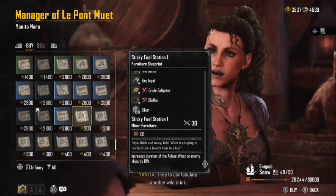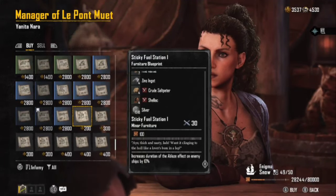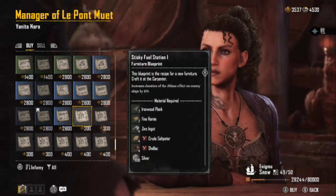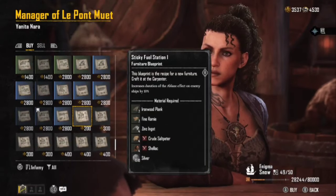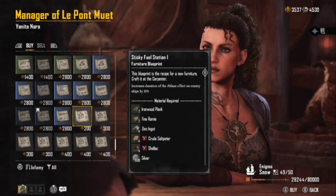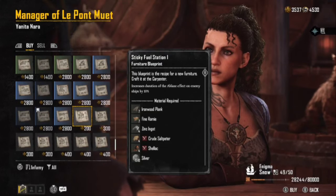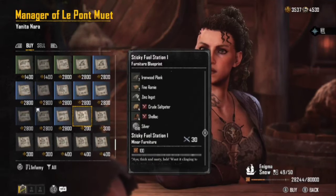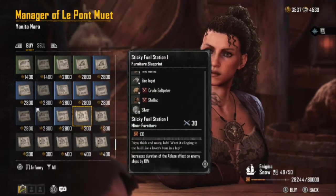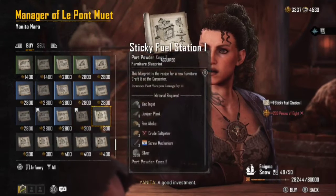I've been giving it some thought to put it on my sandbuck, but I haven't really decided yet — it increases duration of blaze effect by 10%. The other stuff we have increases our Zamas, and I don't think you have to use this just with the flamethrower. We'll go ahead and pick the blueprint up — I've been looking at it for a while.